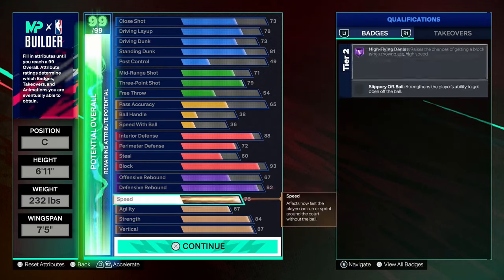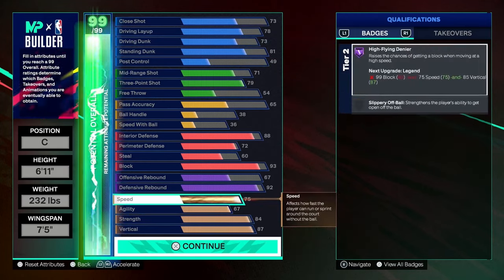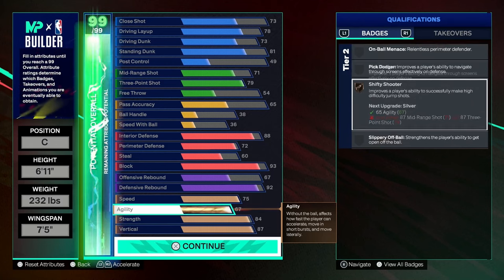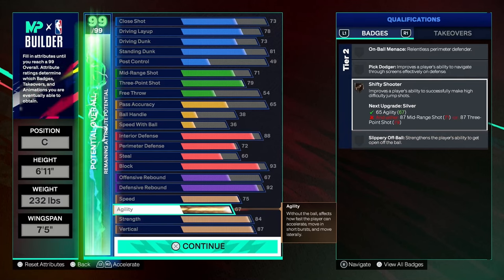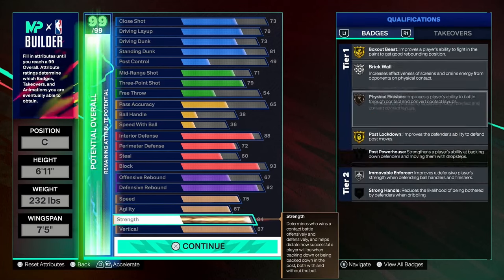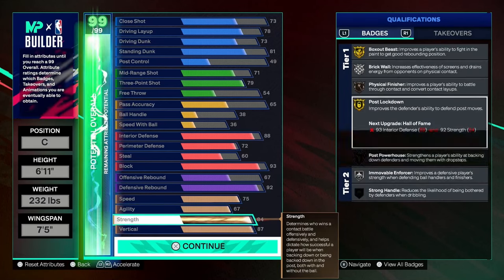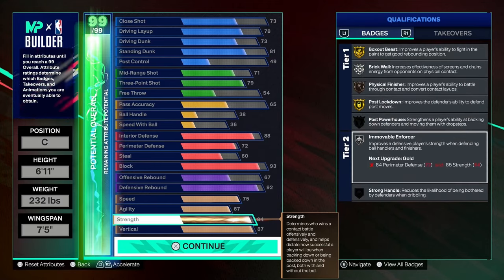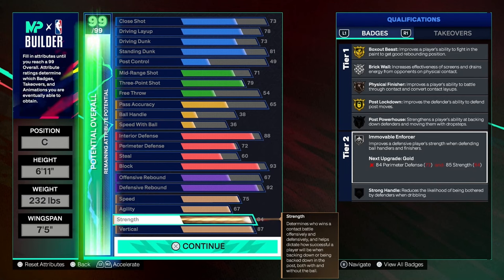We'll start with speed and agility. As big men, it can be troublesome, but if you are faster than the taller builds, you can have serious advantages — you can get open. Agility is a big factor; you get shifty shooter with this at 67. Strength is 84, so you get post-lockdown on gold, box out beast on gold, silver brick wall, and movable enforcer at silver.